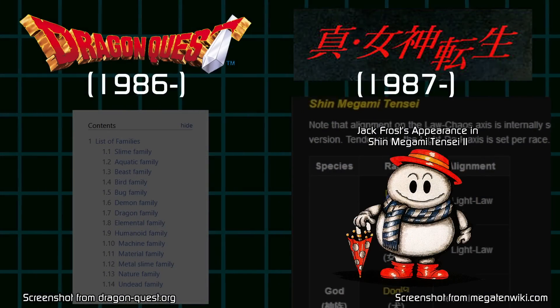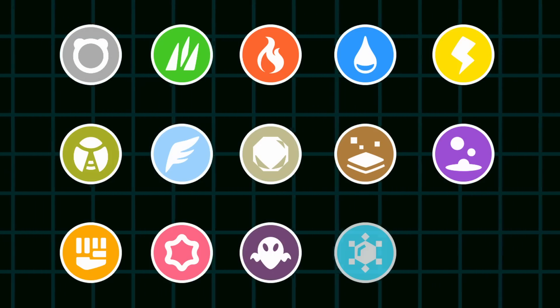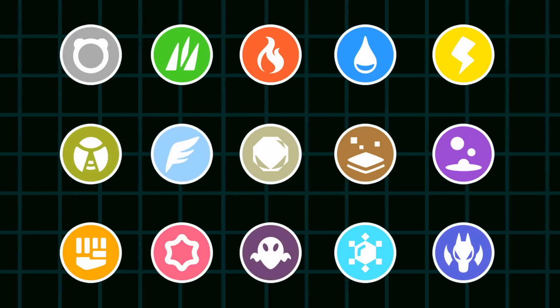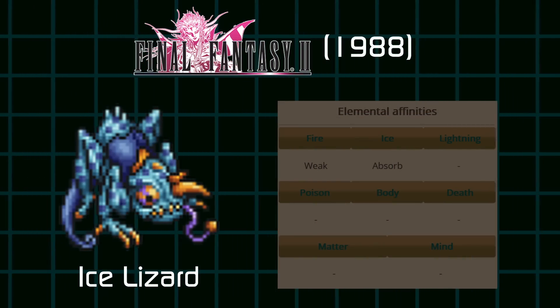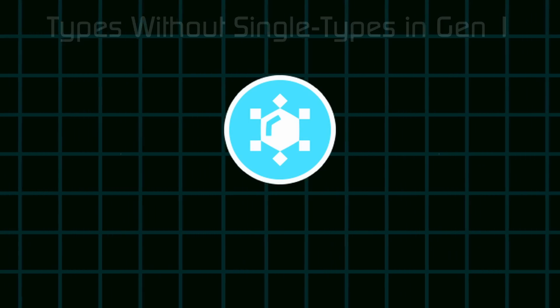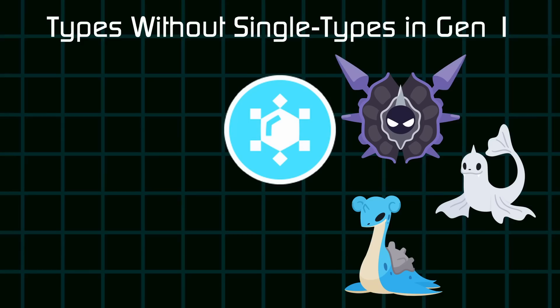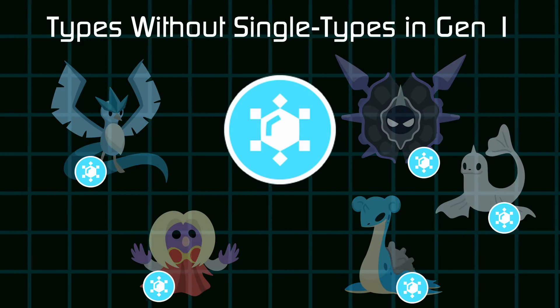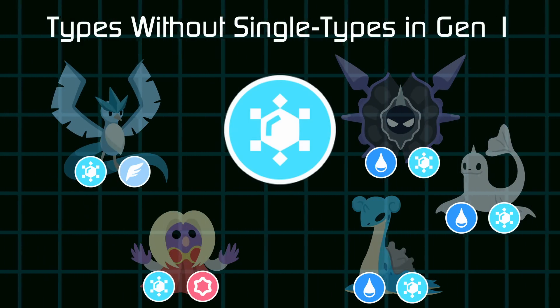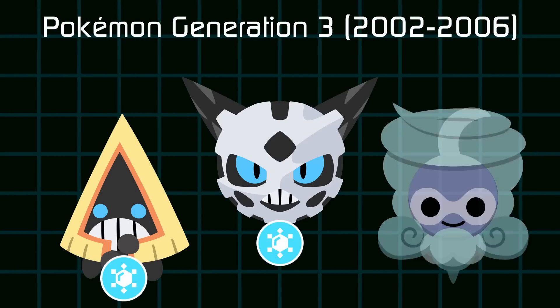Unlike previous monster collectors who categorized their bestiaries to families of species, Pokémon uses elemental types to describe each one, a practice harkening to other role-playing games where enemy encounters fall under an element with certain weaknesses and resistances. The first Pokémon games included the Ice type, but like several types, none of the monsters were only that type — as if Ice was merely a descriptor of the environment they lived in. Three out of five Ice types were Water and Ice-typed.